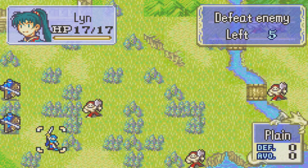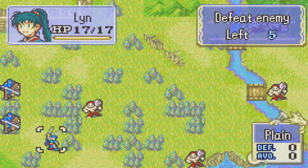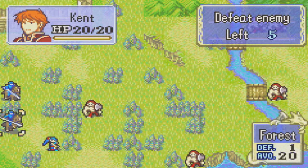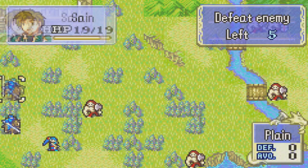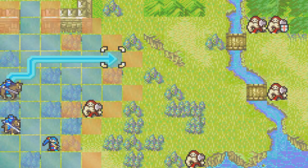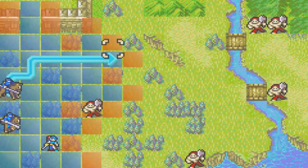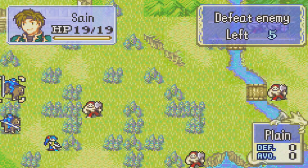Hope you guys enjoyed the first video. We're going to be tackling the second video now, and as you can see, we now have some more units we're controlling here. We have Kent and Sain — they are both Cavaliers, mounted units, which means they have very high movement. They can cover quite a bit of the map, especially these small beginning maps. So they're going to be some very capable fighters for this first part of the game.